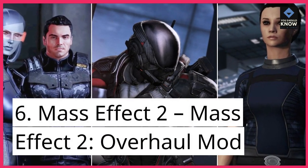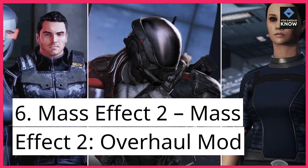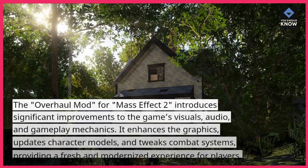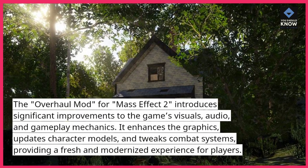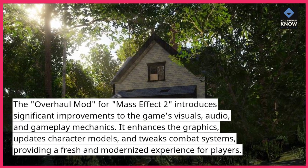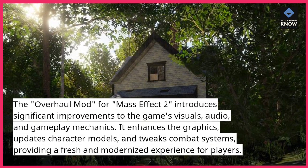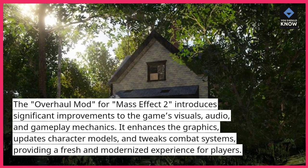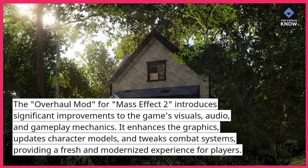6. Mass Effect 2 – Overhaul Mod. The Overhaul mod for Mass Effect 2 introduces significant improvements to the game's visuals, audio, and gameplay mechanics. It enhances the graphics, updates character models, and tweaks combat systems, providing a fresh and modernized experience for players.